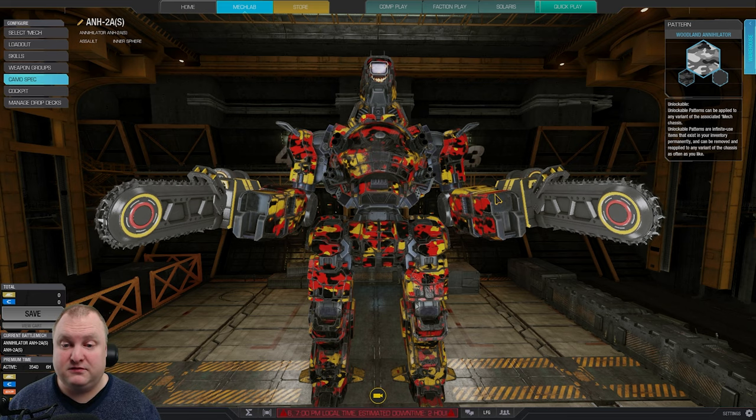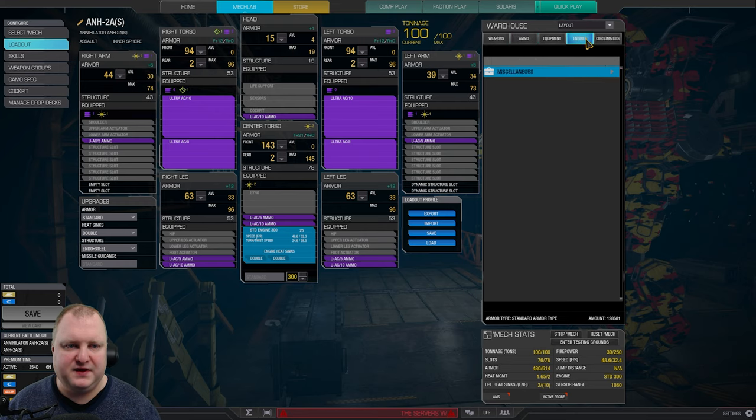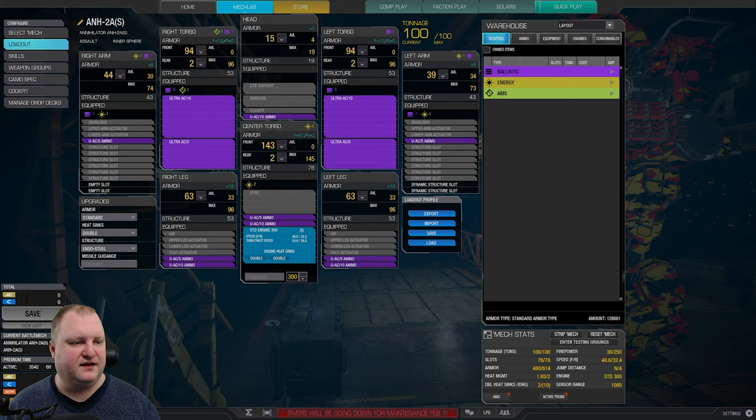Let's jump into the MechLab loadout screen. All we talked about so far is just external stuff; now let's look at the internals. In the MechLab loadout screen you will see your subsystems, your critical slots, your components - arms, torsos, head, center torso, left leg, right leg. You'll see potential upgrades, the weapons available, ammo, equipment, engines, and consumables. We'll go over all of these.